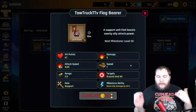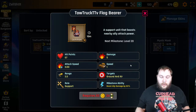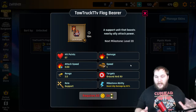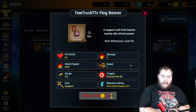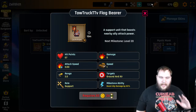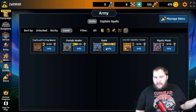The flag bearer is the most basic support unit. It specializes in boosting the attack power of nearby allies. You don't want too many flag bearers — remember, buffs do not stack in Stream Raiders. A buff from two different units like a flag bearer and a berserker will stack, but you cannot get two flag bearer buffs. So if somebody has a level 30 flag bearer, just put your saint down.